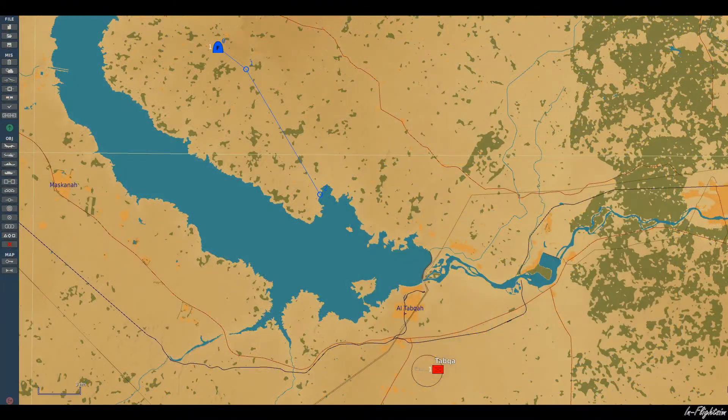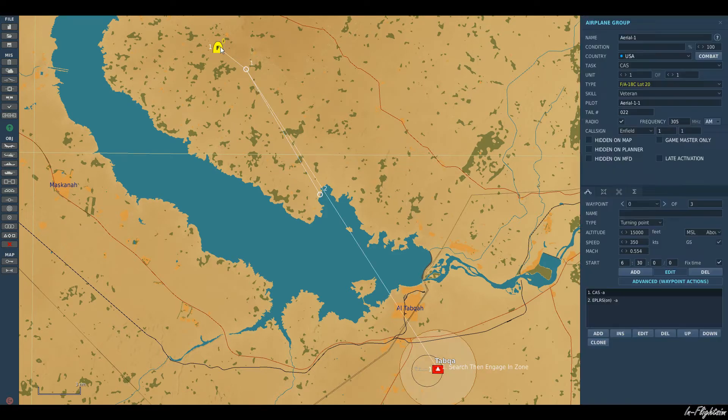Hello YouTube and welcome back to Flight Sim. Today we are back in DCS World in the mission editor, and we're looking at how we can have our AI aircraft attack random targets. We've got our F-18 set up here.